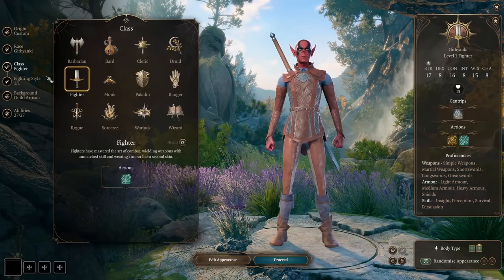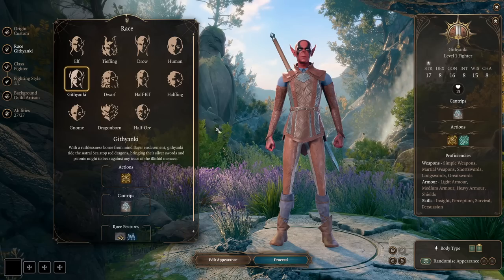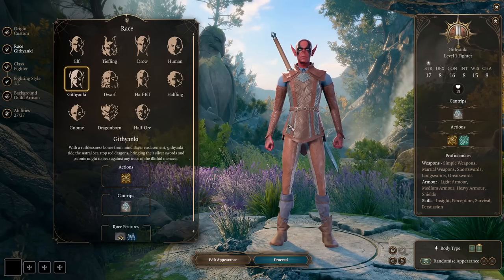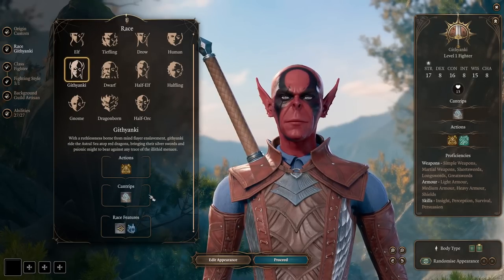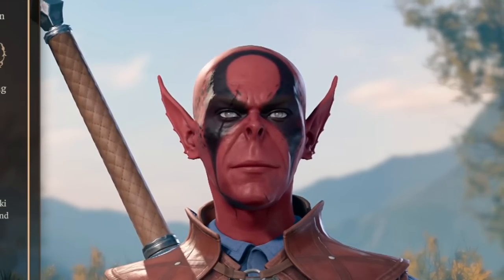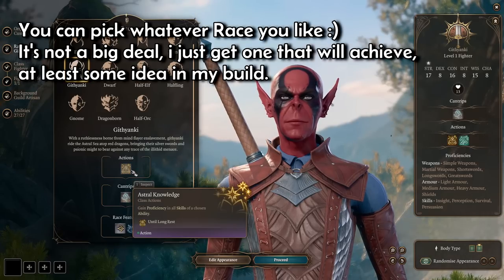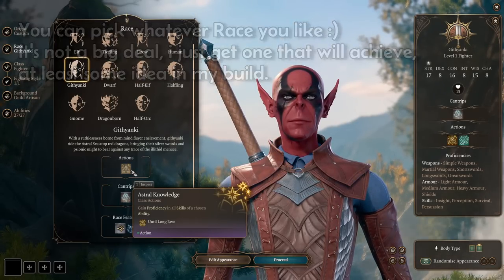Today we're creating our fighter with the Battlemaster subclass. For our race we're picking Githyanki for a few reasons. First of all, we get the awesome cantrip Misty Step on later levels, and we will use it a lot for today's build. Additionally, we get a nice action that will give you proficiency in all skills of a chosen ability.